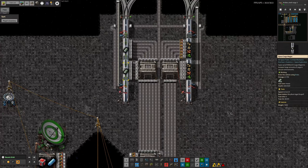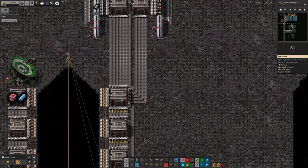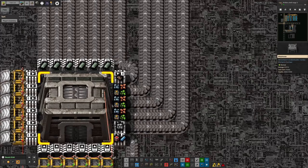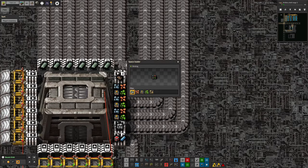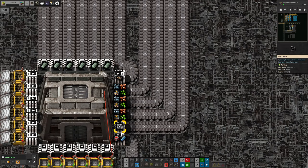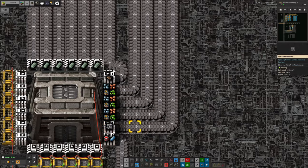Once this ship finally fills up - and yes I am aware of the elephant in the room with the Vulcanite and Cryonite, we'll come back to that - it will fly off to Norbit where it will dock. It's then able to unload all those resources: beryllium and ores get dropped into the warehouses, broken battery packs are taken up and dumped onto the scrap belt to be recycled, and the beryllium gets put into a warehouse and into a train to be taken away.